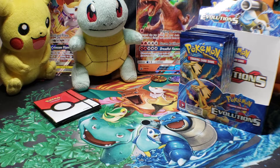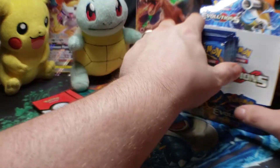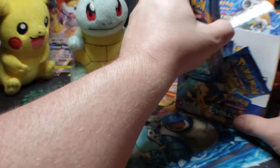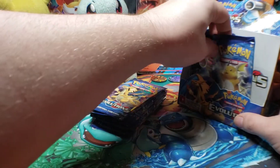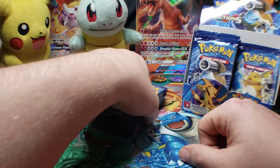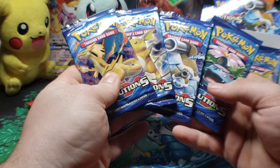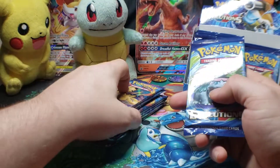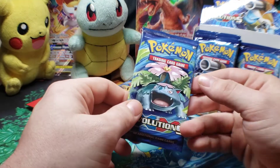Hey there Pokehunters, welcome back to part two of box two of the XY Evolutions booster box extravaganza. Today we're gonna go ahead and finish up the second half of this box. I want to thank you for tuning in. We're still hunting for Charizard — the base set Charizard. Hopefully we find him today. Hope you guys are having fun; I have a lot of fun doing this. So if you enjoy this content, please hit the like button. Alright, let's get into it.